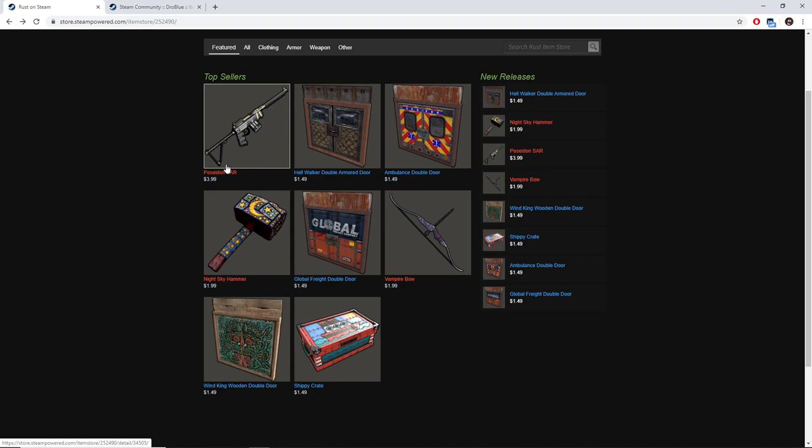Or anything else for that matter. For example, the Shippy Crate is a crappy crate, as the Shippy series hasn't done that well overall. And the Wind King Wooden Double Door — who uses Wooden Double Doors? Like seriously, I don't think anyone uses Wooden Doors, so I don't think that's going to be at all profitable whatsoever.